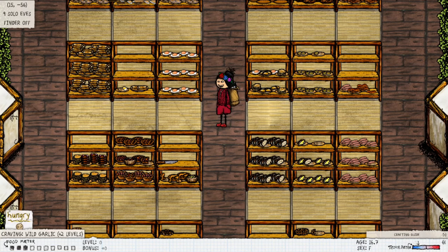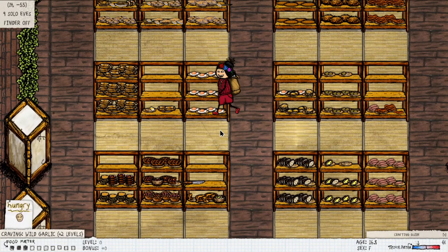You see it here at the bottom left corner — it says food meter. You can see that I have three black pips and seven white ones. That means that I should eat some yums.